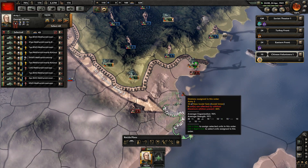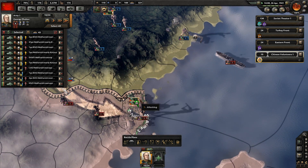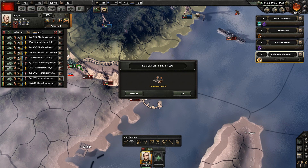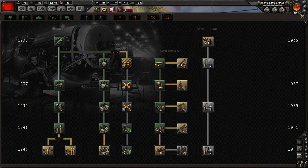We're going to grab this port here. They made a landing here - oh, they're making another landing. Trying to do an amphibious assault. The AI does it quite a lot as Japan, but we're going to do some later in the game - we'll talk about that more when it happens.